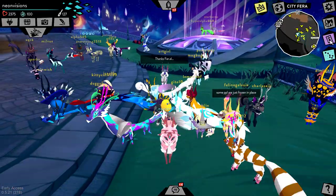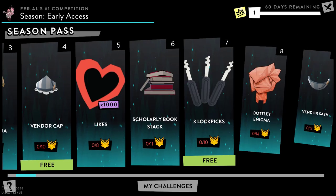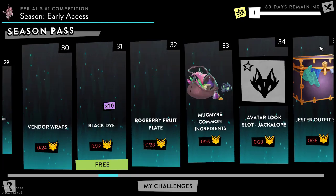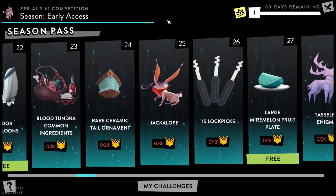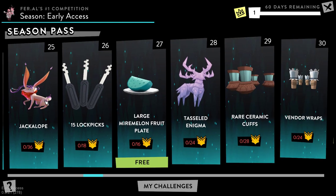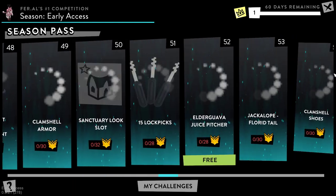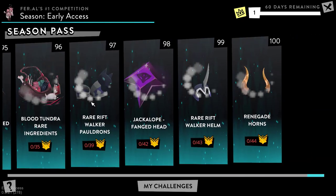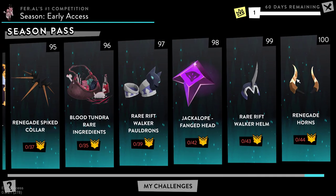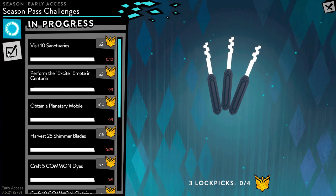I have zero aura points and I believe we just have to go through and complete these challenges and go through the different tiers. Our goal is to shoot for the jackalope right here — it's only tier 25, so we should be able to do it. I don't know if I'll be able to do it this video, but the final tier reward is the Renegade Horns and they look pretty cool.